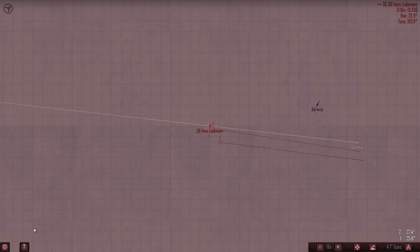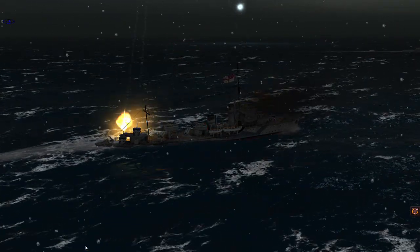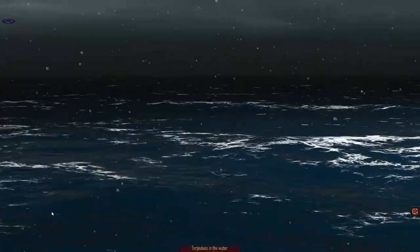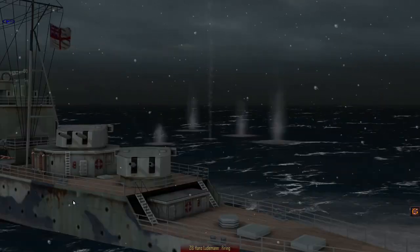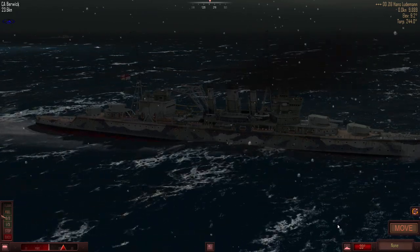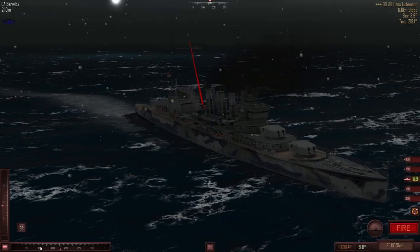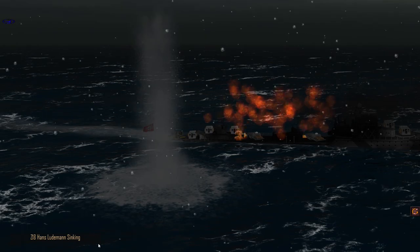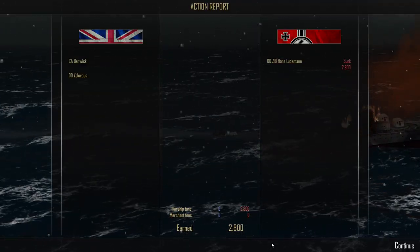27.4 on the money — not too far away actually. Going to give it a little bit more. We still haven't got the angle of the dangle right but we've got the range. The torpedoes should be okay if we continue our turn. 8.9 on the money apparently — going to give it a little bit more. Fire. There she goes — whiz bang pop and she's gone. The Hans Ludemann has been sunk for 2,800 tons.